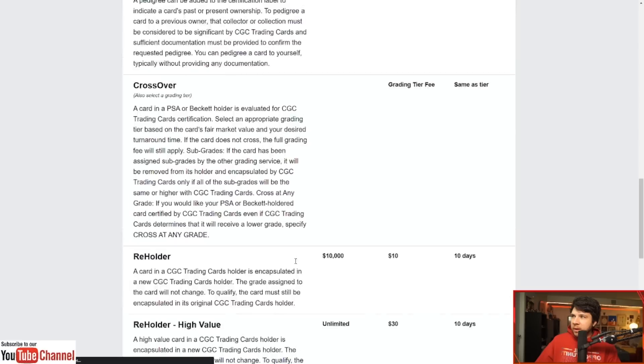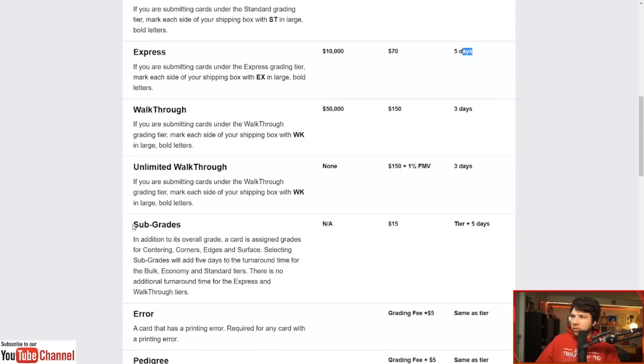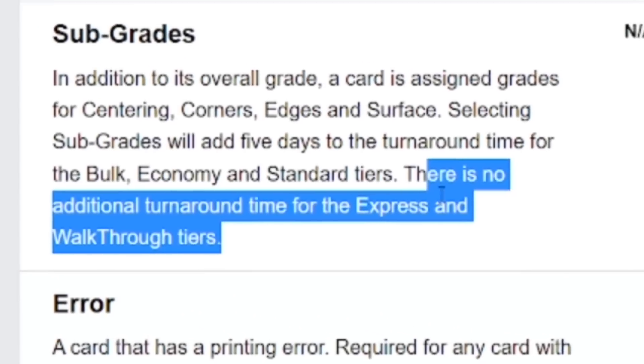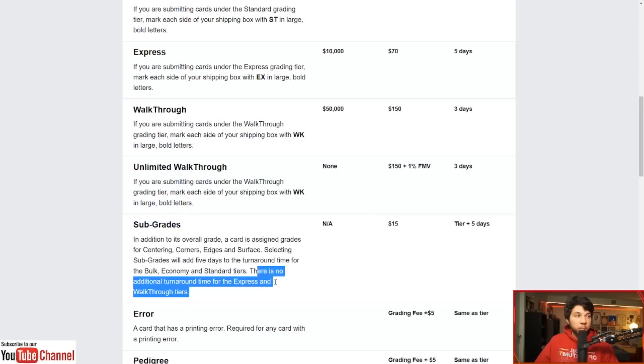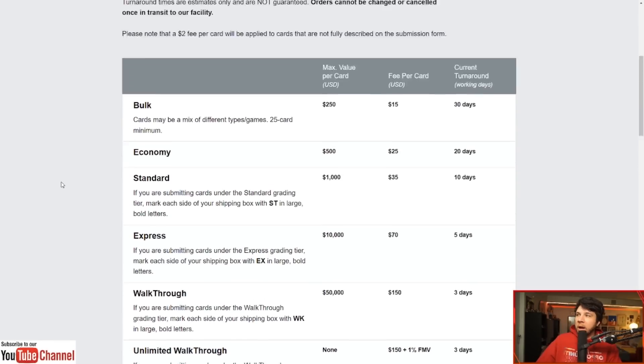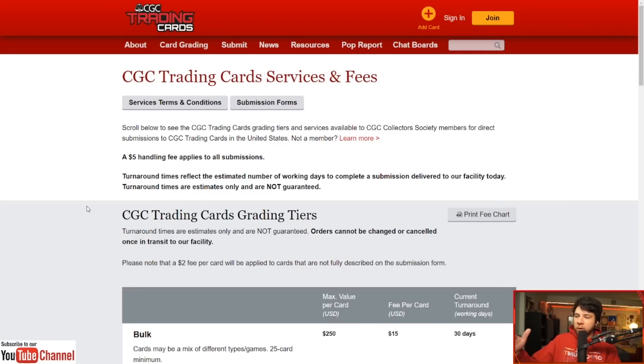So they paid a fee of $70 to get a five-day turnaround on this. And then they also paid $15 for sub-grades — and you can see there is no additional turnaround time for the Express and Walkthrough tiers. So $85 total to get a really quick turnaround on the Mox Pearl. That's how they did it.